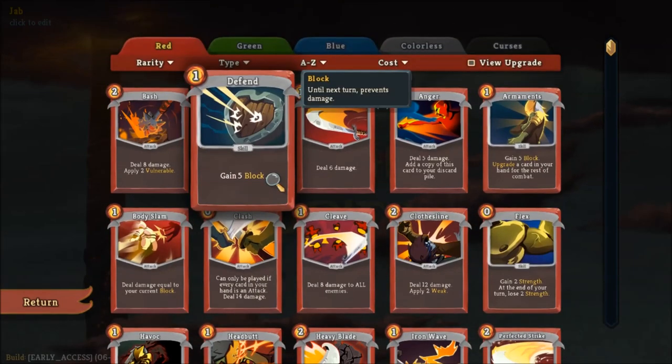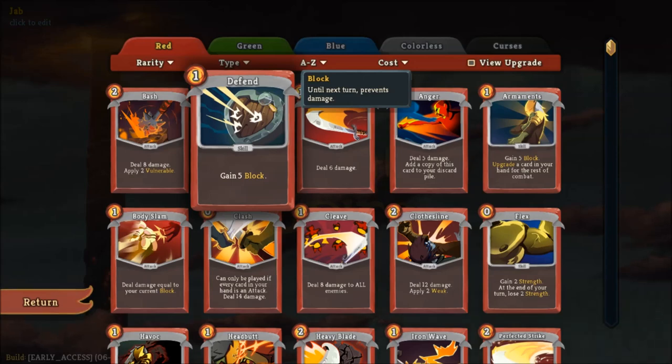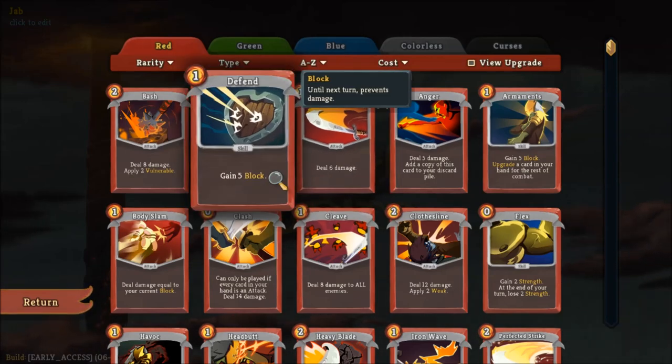The Ironclad can be built around either a few mega attacks per turn or a lot of one and zero cost cards. You'll find that for all three classes, but every class will have the same Defend and Strike cards from the start. Let's go down the line and take a look at some of the cards and some of the big ones I like to use, and then we'll go over to some relics and talk about them as well.